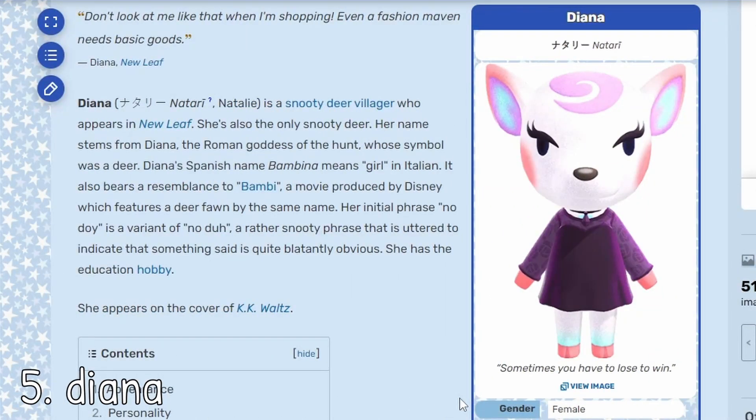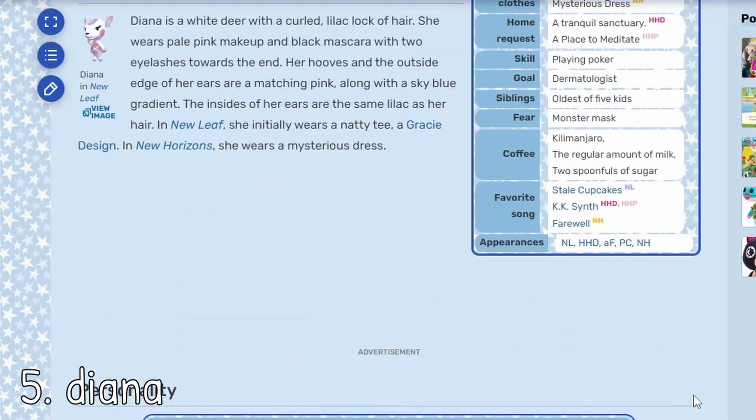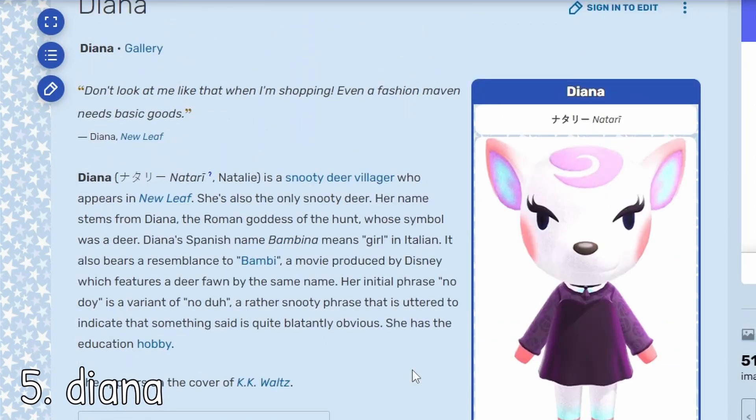Obviously I could not make this list without Diana. I think she's also such a perfect winter queen. She kind of reminds me, especially if you're doing some sort of mythical wintry theme or like an ice queen kind of situation — she's perfect. She's perfect anyways, I love her. I've had her on my island before, but I don't think you can make a winter island without Diana. Her house is just perfect.